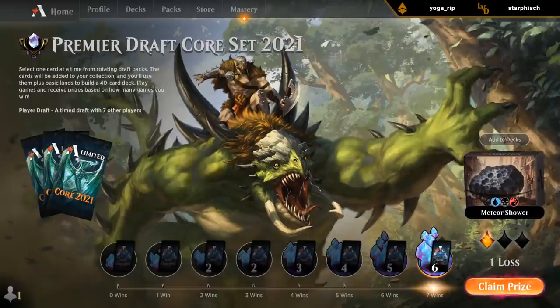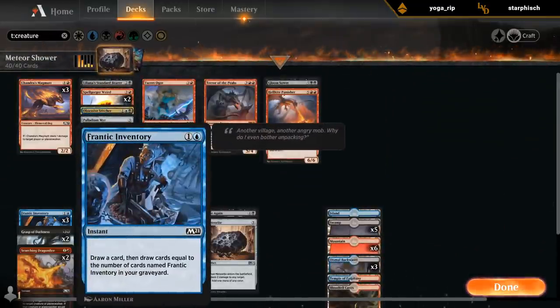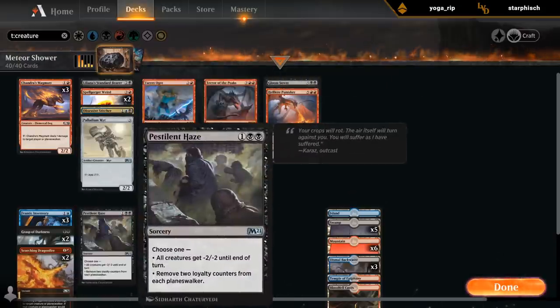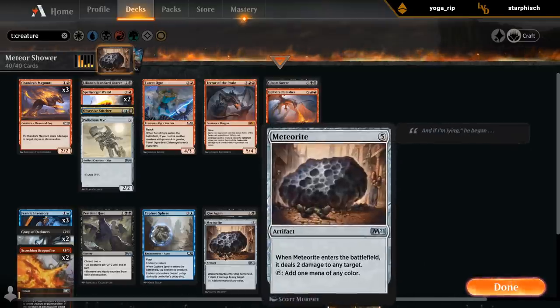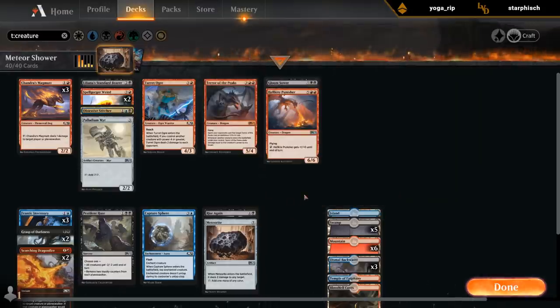Our weird three-color dragon deck managed to go the distance — so even some unconventional decks can get there. Of course having a mythic rare in the deck doesn't hurt. Didn't cast many Frantic Inventories, but it's a nice way to refuel and complements our removal package nicely. Double Grasp, double Dragonfire did a ton of work. Didn't cast the Haze much but there were plenty of situations where it would have been quite good. Sphere was there. The Weirds definitely did a lot of heavy lifting too. The seven-drops, Terror of the Peaks, and having a lot of dual lands were a big part of why we went three colors.